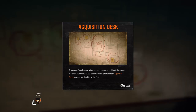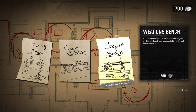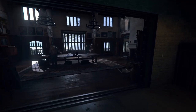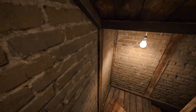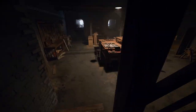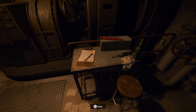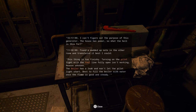Acquisition desk — all money. So on the acquisition desk we have around 700 cache. We can upgrade different areas, each for 500. First we are going to solve all the puzzles. Come over here, open this gate, and head inside to the basement.